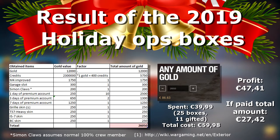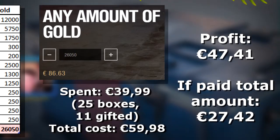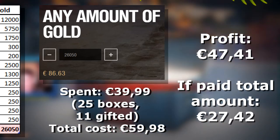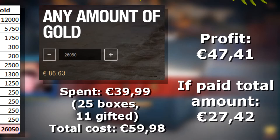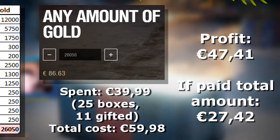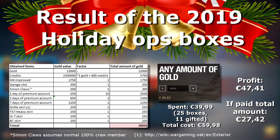All these gold values added up to a total of 26,050 gold. According to the World of Tanks premium shop, that equals 86 euros and 63 cents. Since I spent 40 euros on these Holiday Ops boxes, I make a profit of 47 euros and 41 cents. If the 11 gifted boxes were not gifted, I would have paid nearly 60 euros, bringing my profit down to around 27.42 euros. Either way, we made a profit.